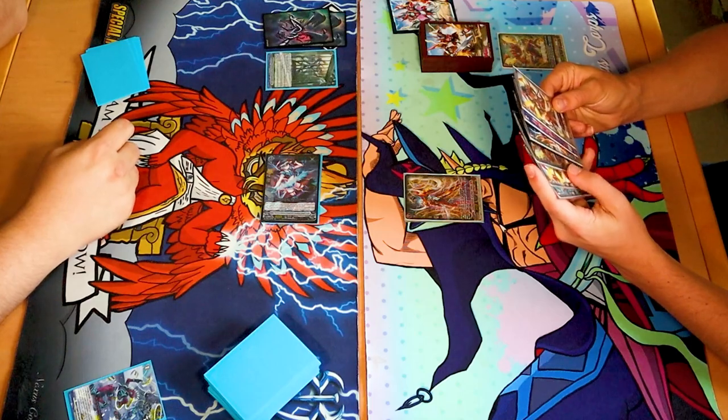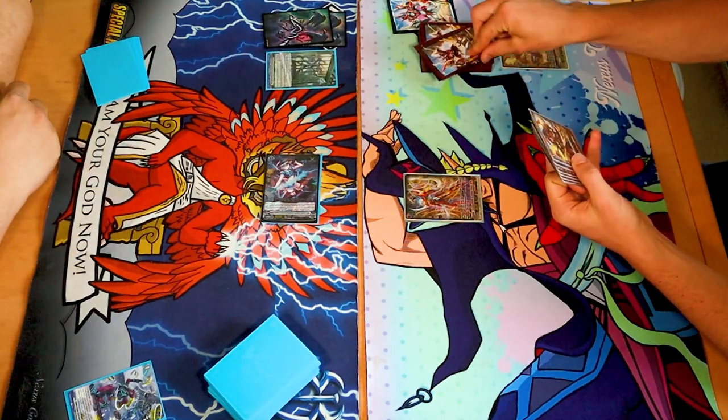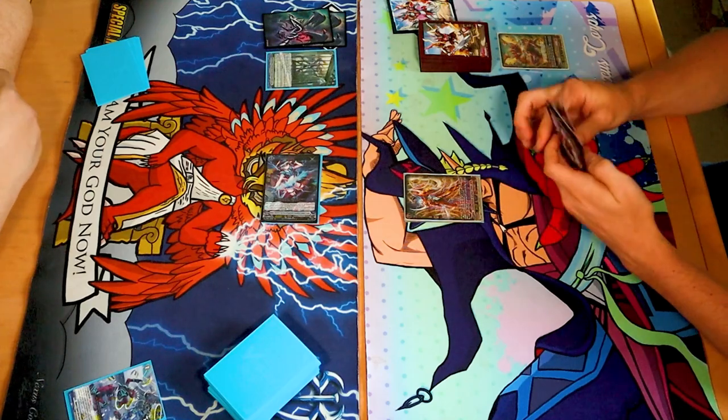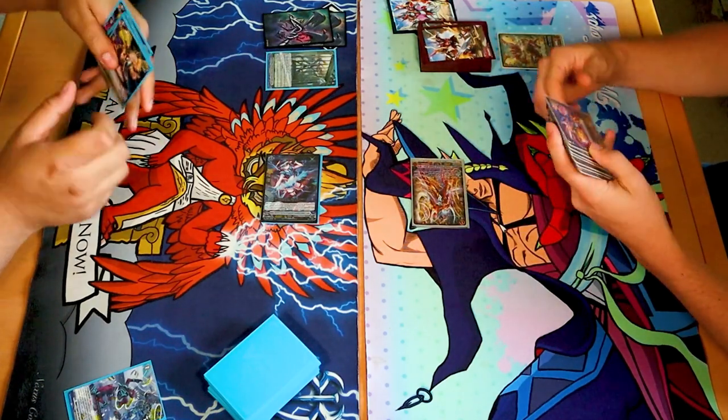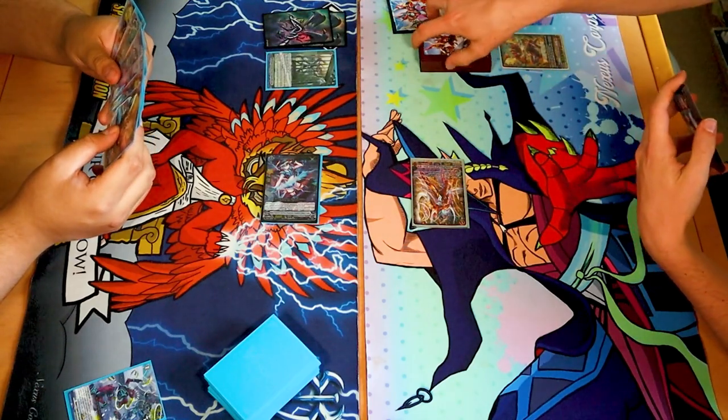What? Pass turn. He doesn't want him to search a PG. I'll just swing for eight. Wow. You guys are annoying. No guard.